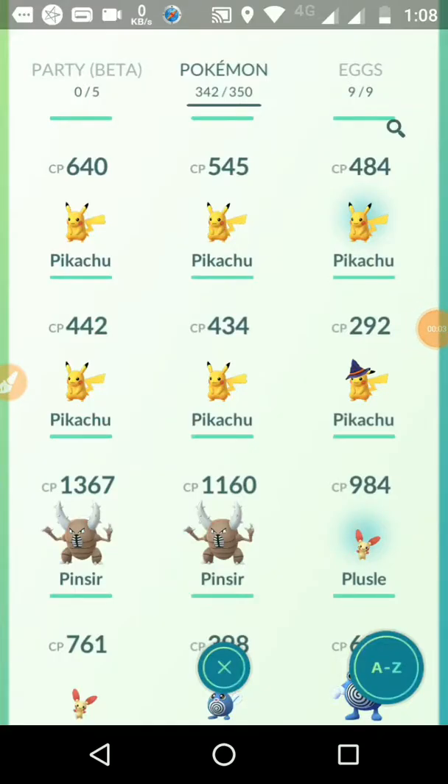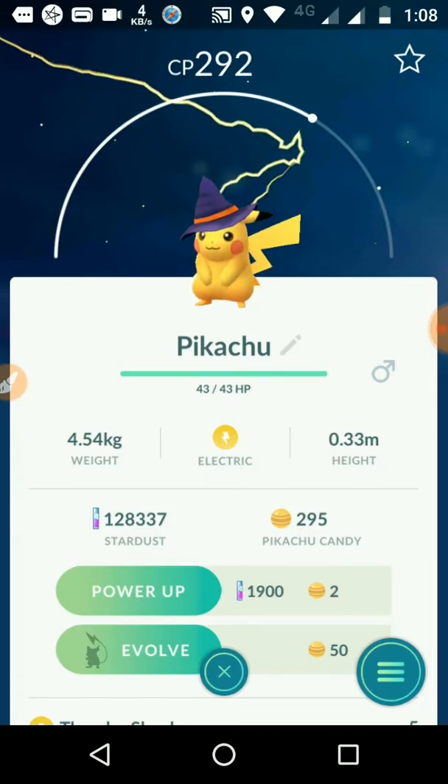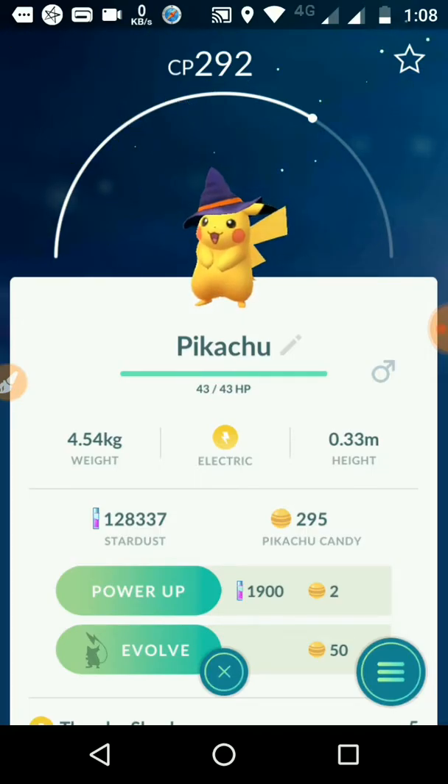Hi guys, this is GameGroove and today I will evolve a Pikachu, but this is not an ordinary Pikachu — this is a Halloween Pikachu, so it doesn't have good stats: only 43 HP and 292 CP. I want to evolve that Pokemon and check what the difference is between them.